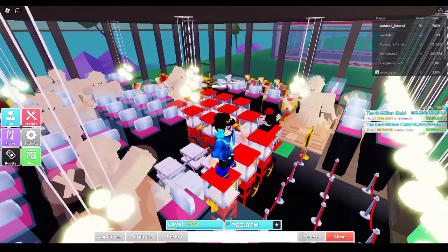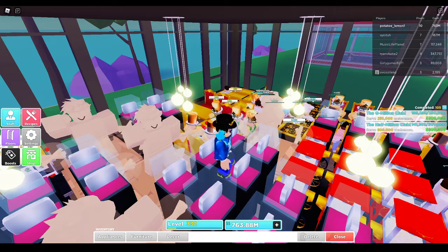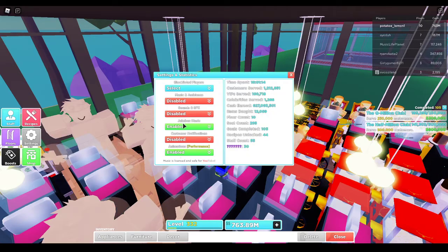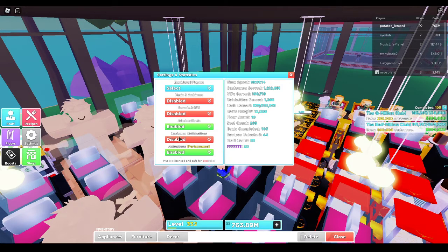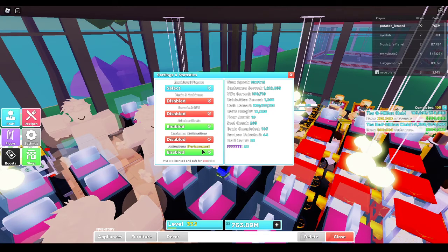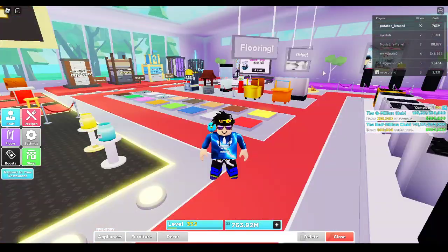Another new thing you probably noticed is that I'm not getting any customer notifications on screen. That's a new setting. If you hop into settings, you can go to customer notifications and turn it to disabled, and you won't get any more customer notifications.